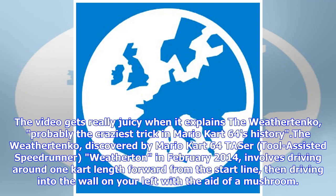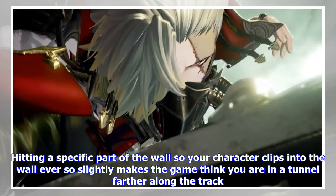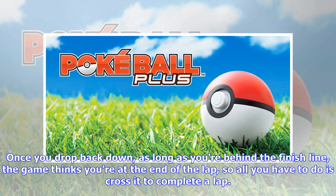involves driving around one cart length forward from the start line, then driving into the wall on your left with the aid of a mushroom. Jump with the R button as you hit the wall and you'll boost up the wall. Hitting a specific part of the wall so your character clips into the wall ever so slightly makes the game think you are in a tunnel farther along the track. Once you drop back down, as long as you're behind the finish line, the game thinks you're at the end of the lap, so all you have to do is cross it to complete a lap.